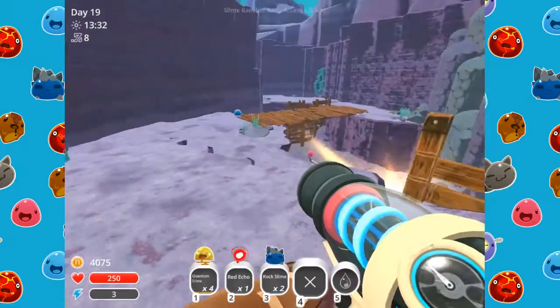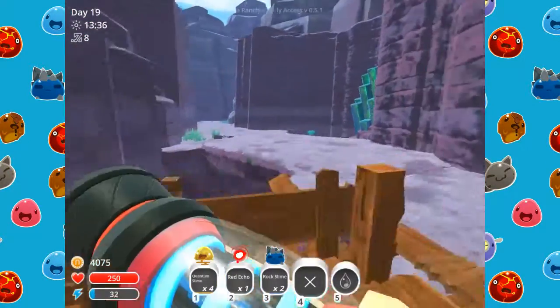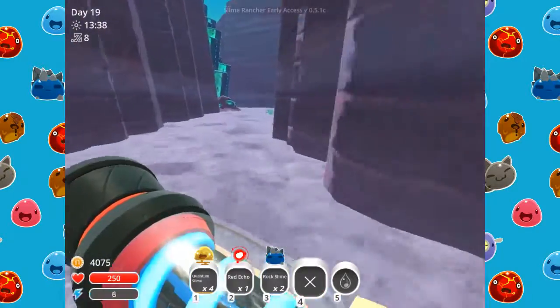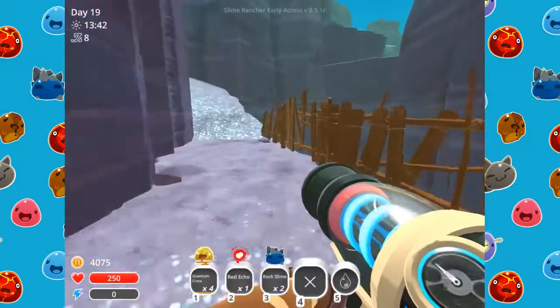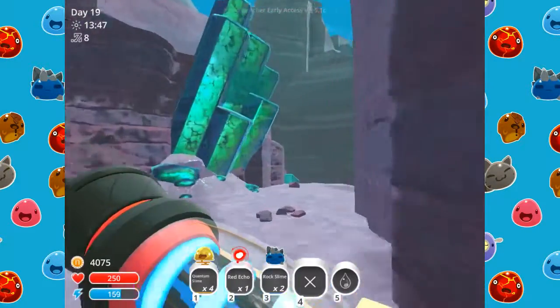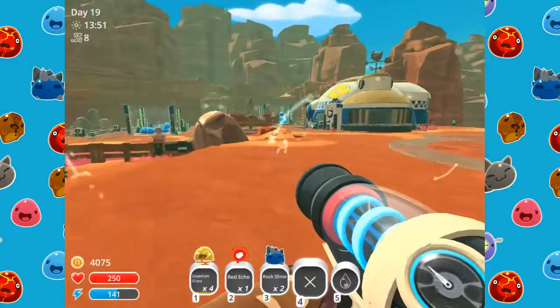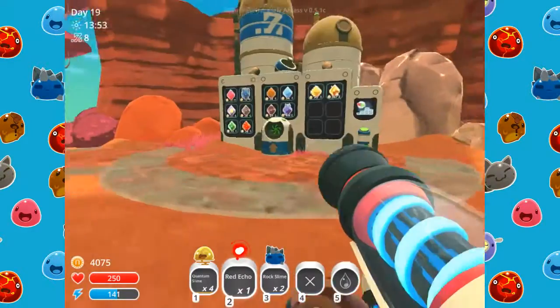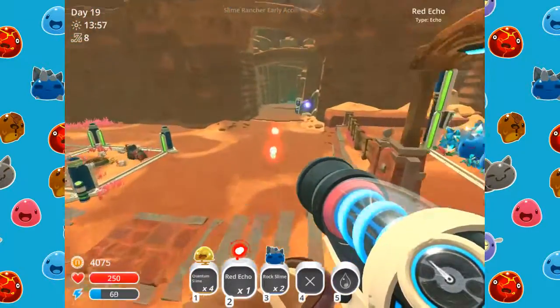Let's go out here — I'm pretty sure it's out that way. The teleporter should be right up here. Okay, I almost just fell into it. There's a red echo — I guess I could just put this with my other red echoes for now until we actually have a use for it.